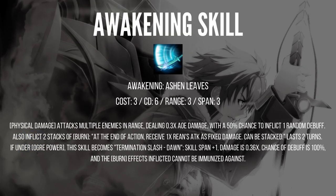Okay, let's look at his 3C: Asylum Leaves. Cost 3, cooldown 6, range 3, span 3. Physical damage attacks multiple enemies dealing 0.3 times AoE damage with 50% chance to inflict one random debuff. Also inflicts two stacks of burn, and at end of action, receive one time range attack as fixed damage — can be stacked, lasts two turns. If under Overpower, this becomes Termination Slash Dawn: span plus 1, damage 0.36 times, debuff chance is 100%, and the burn effects inflicted cannot be immunized. So don't use the 3C until you are in Overpower form. In Overpower you cast four debuffs including two stacks of burn, which also cannot be immunized — though they can still be dispelled. Even with Swordsmith Metal, the burn effect still can't be immunized.